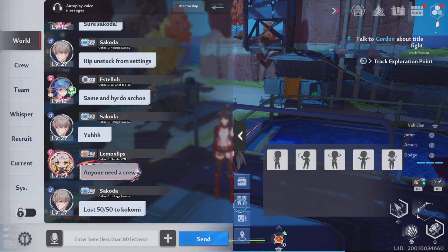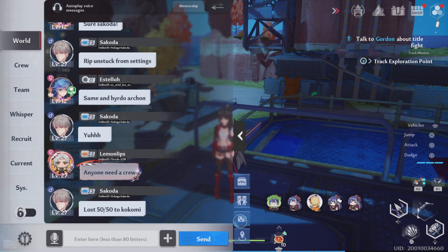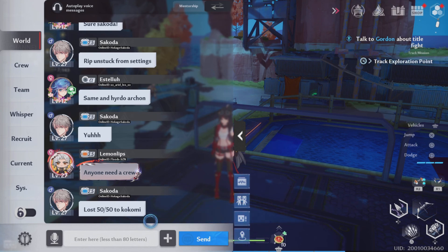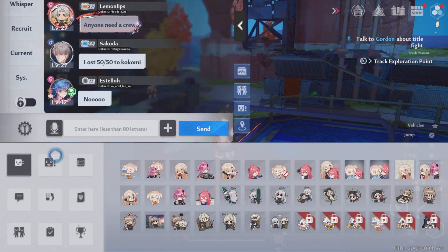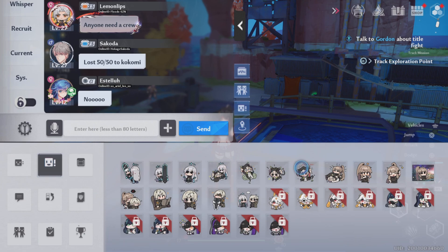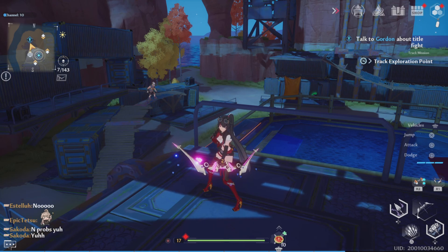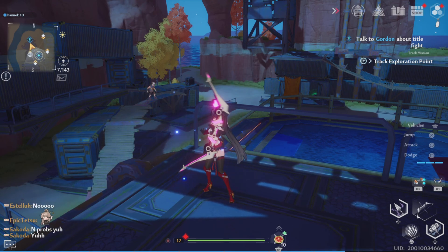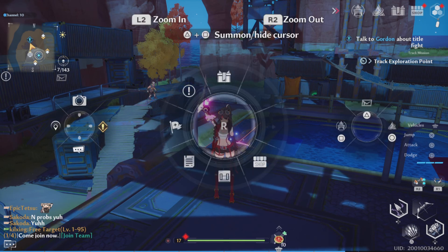For emotes in chat, select one from the list and send it. You also have personal emotes available, but for chat emotes specifically, hit the plus sign to access them — including ones with animations, like waving to everyone.